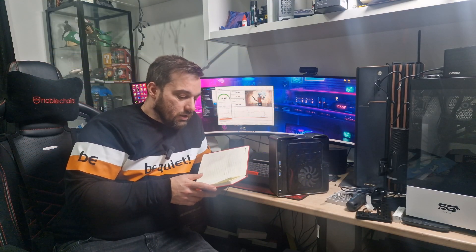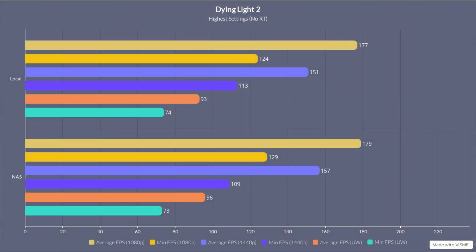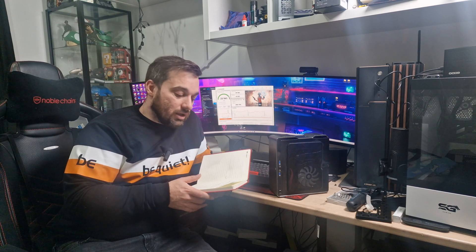Moving on to Dying Light 2 — obviously a more demanding game to run. On the NAS: 179 frames average and 129 low at 1080p, compared to local of 177 and 124 — the local came out lower but again within margin of error. At 1440p: 157 and 109 on the NAS compared to local of 151 and 113 — the lows were higher that time but still on average lower, within margin of error. Ultra-wide: 96 and 73 on the NAS and 93 and 74 on local — local came in lower on average, probably within margin of error.